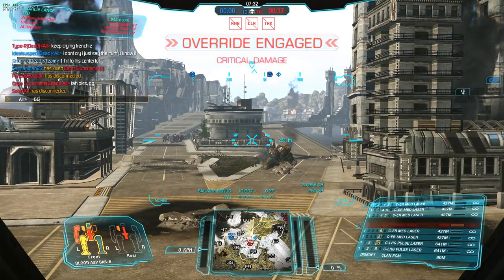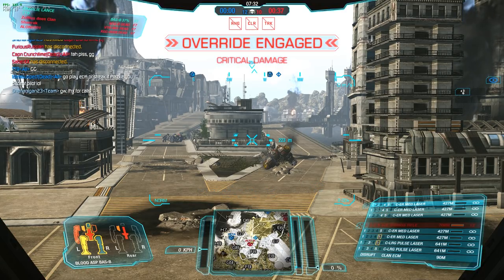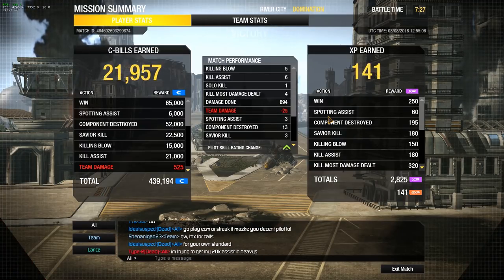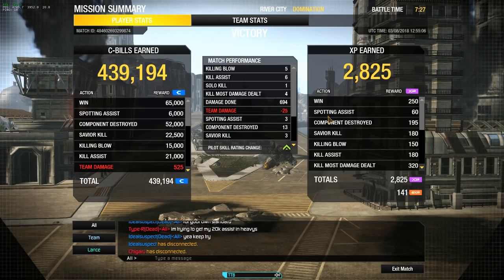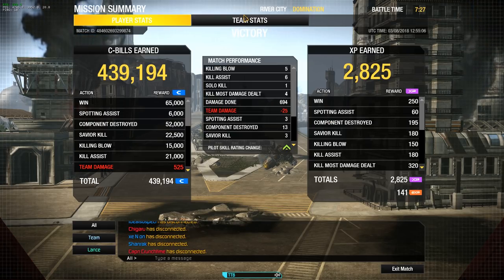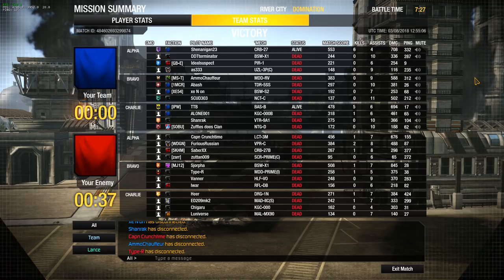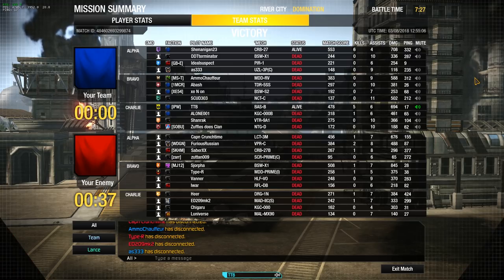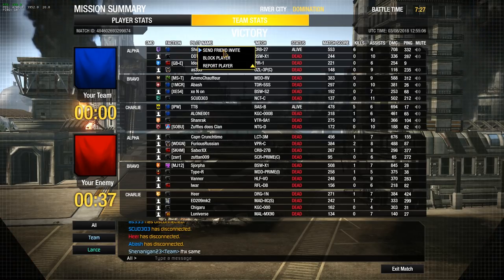Now we just have to walk into the center. Let's go ahead and have a look at the scoreboard: 5 killing blows, 6 assists, 1 solo kill, 4 kill most damage dealt, 694 damage done, and 13 components destroyed. That was a nice round — wow! Lots of carnage and lots of robot limbs ripped away. It was basically 11 out of 12 kills between me and the crab. Nicely done, very nicely done. It was beautiful. Let's jump into the next game.